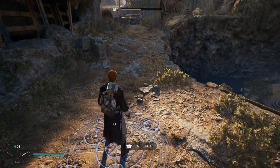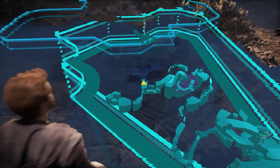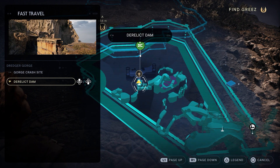Now the fast travel mechanic is a bit annoying in this game. It works really well for the early stages but later on when you're backtracking a lot it's a bit frustrating. You can only fast travel from a meditation point you've discovered to another one you've discovered. So if you get lost in a cave or somewhere you can't fast travel out — you have to find another meditation point.